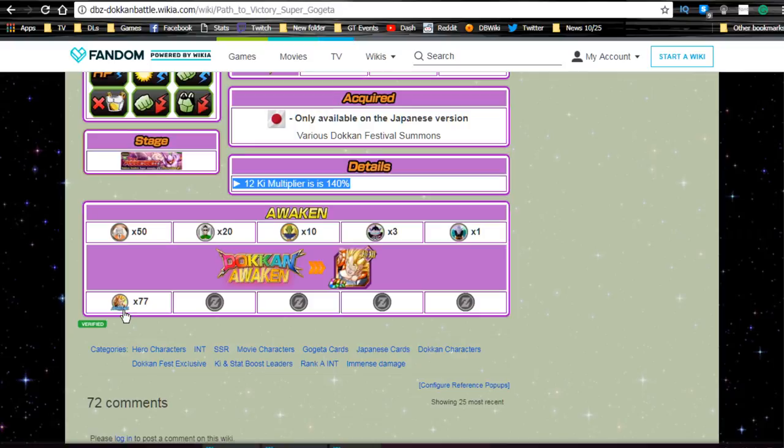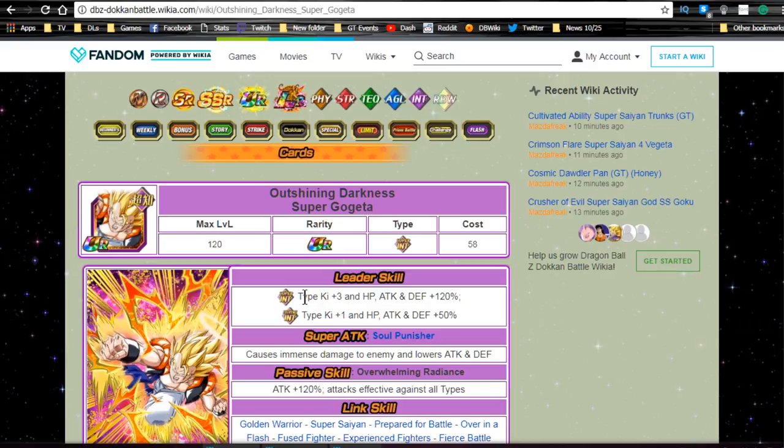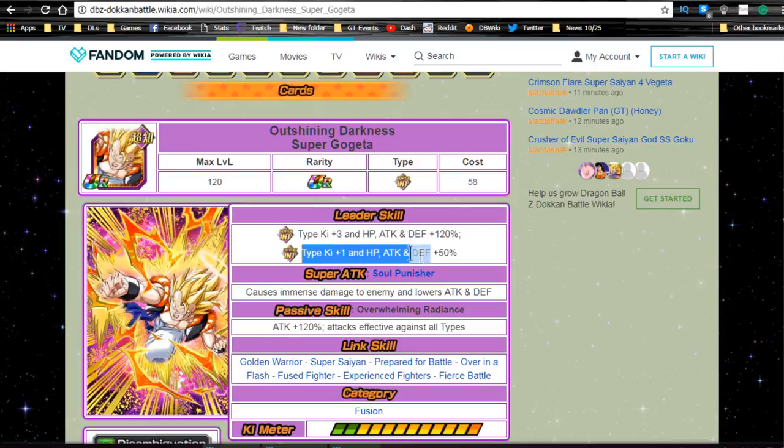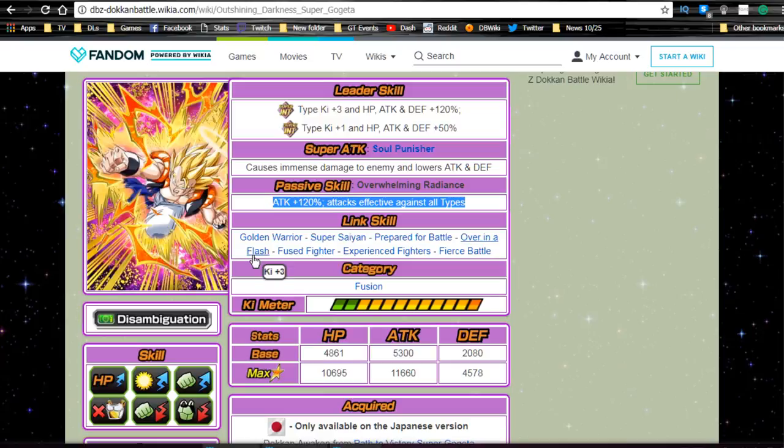Some of you grinded out 77 medals from the current event just to get him Dokkan awakened — kudos to you. When you Dokkan awaken him, he becomes 'Outshining Darkness' Super Gogeta. Leader ability: Super Intelligence type Ki plus three, HP/ATK/DEF plus 120%, and Extreme Intelligence Ki plus one, HP/ATK/DEF plus 50%. His super attack 'Soul Punisher' causes immense damage and lowers ATK and DEF. Passive skill 'Overwhelming Radiance' grants ATK plus 120%, attacks effective against all types — phenomenal. Link skills are Golden Warrior, Super Saiyan, Prepared for Battle, Over in a Flash, Fused Fighter, Experienced Fighters, and Fierce Battle. He has Ki plus 1 from Golden Warrior, Ki plus 1 from Prepared for Battle, Ki plus 2 from Over in a Flash, Ki plus 3 from Fused Fighter, Ki plus 2 — totaling 8 Ki if all links hit.